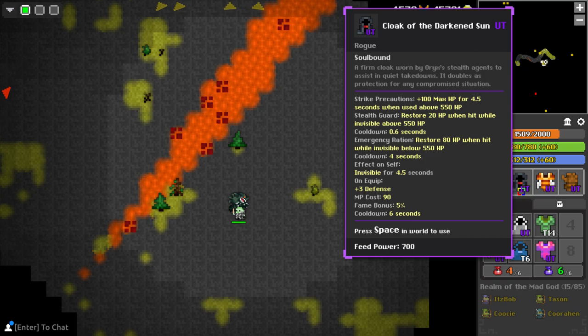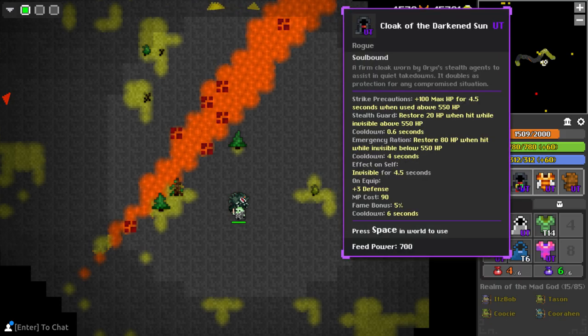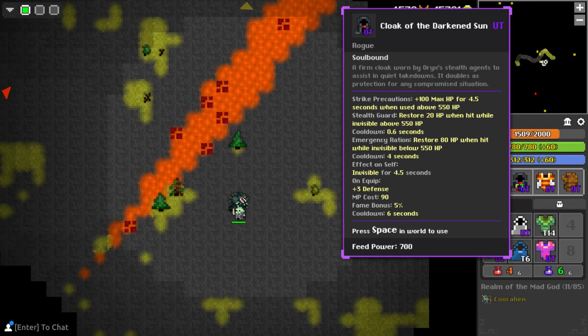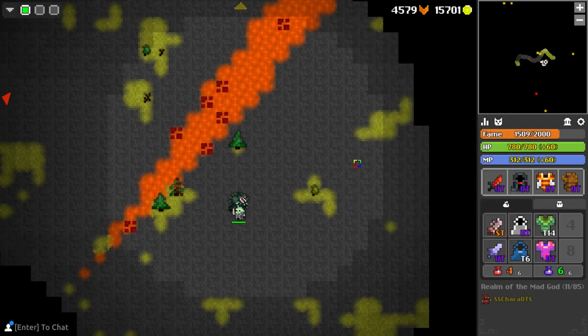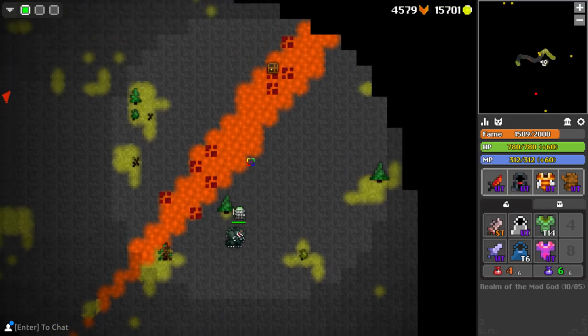This cloak in its current state is literally broken. As you can see, the stealth guard restores 20 HP when you're hit while invisible above 550 HP, and restores 80 HP when hit below 550 HP. The cooldown for restoring 20 HP is supposed to be 0.6 seconds, so it should be plus 20 HP at some interval like that. But in its current state it doesn't work and it has no cooldown.